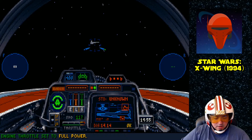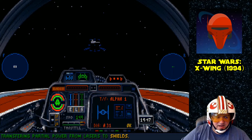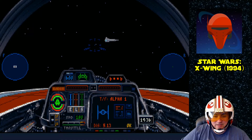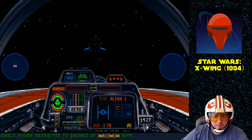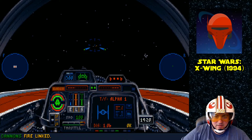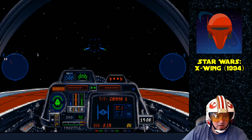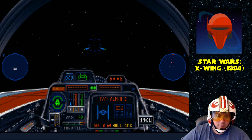Mission 3: Intercept TIE Bomber Run. This mission highlights the A-Wing's superior interception capabilities. You will learn to employ concussion missiles against incoming TIE Bombers. A senior officer's shuttle is undergoing repairs to its hyperdrive. The shuttle is protected by an escort of three rebel fighters. A Star Destroyer named Malice has entered the area and launched a fighter attack consisting of TIE fighters and TIE bombers. A-Wing Red 2 will move to intercept the TIE Bombers, while Red 1 and Red 3 stay back and guard the shuttle.